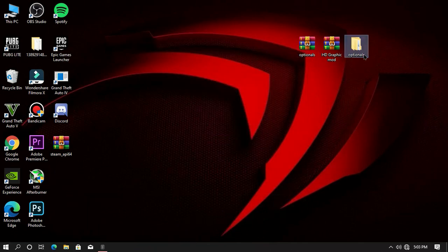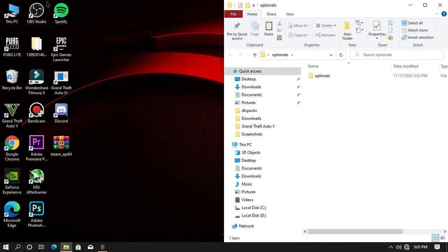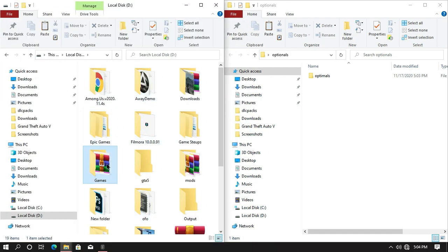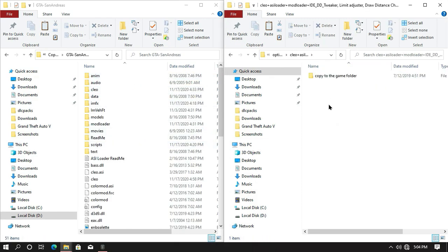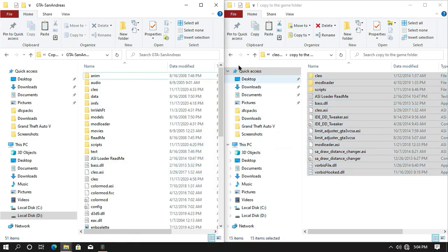Open the extracted file and then open your game directory. From here, open your optional file and then open SLEO, and then copy all this content into your game directory, or just drag and drop.